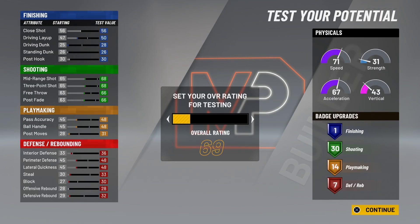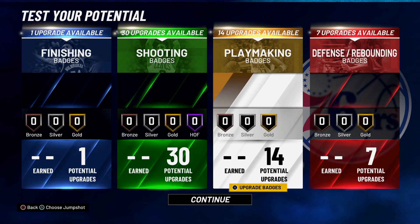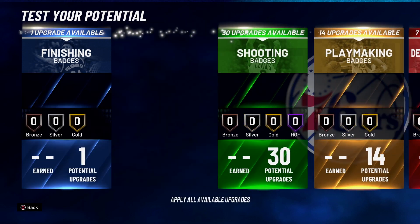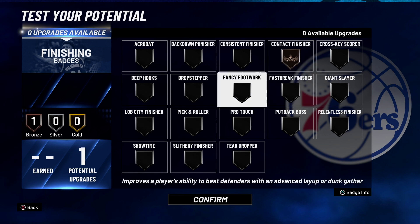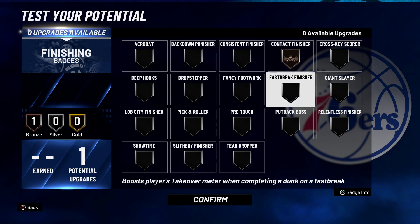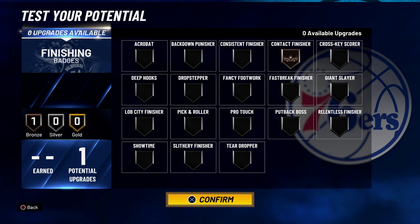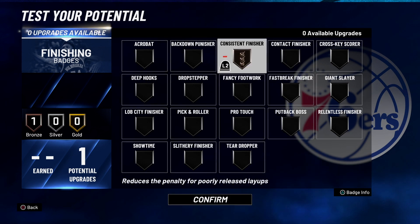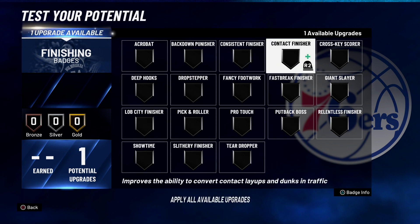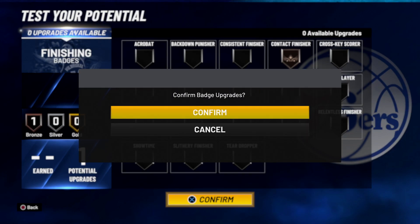Now let's go on to test the build and set up badges. For finishing, contact finisher is the only thing I can really think of — just so you can catch a body or get some layups going. If you don't do that one, I would probably do consistent finisher just because you might not time layups great — it's up to you.